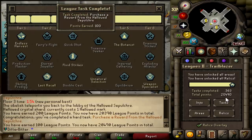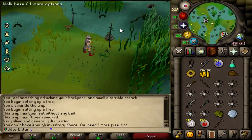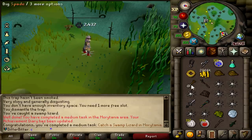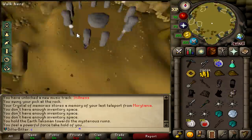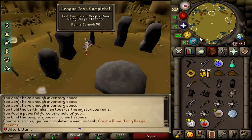We've flown up to 20,000 points and we're going to keep going. This should be another 50 points right here from catching a Swamp Lizard in Morytania - yes it is. And this should be 50 points from crafting Earthrune with these Dayal Essence - yes it is.